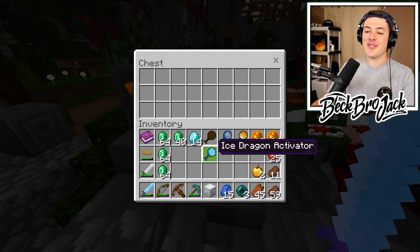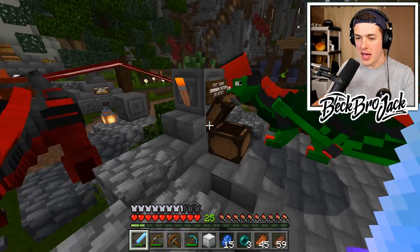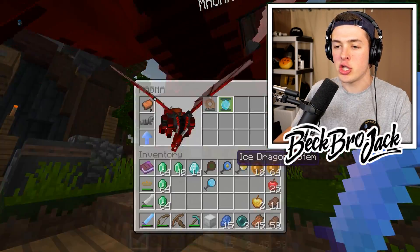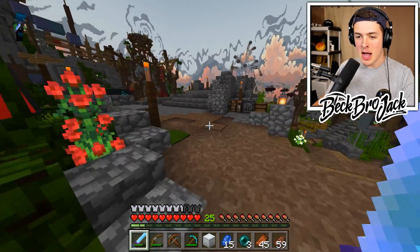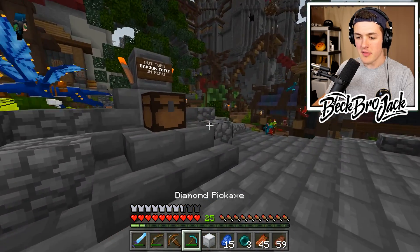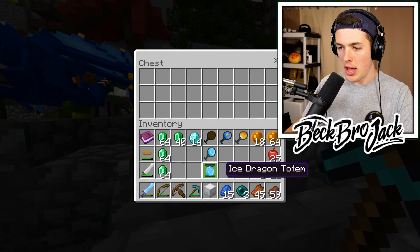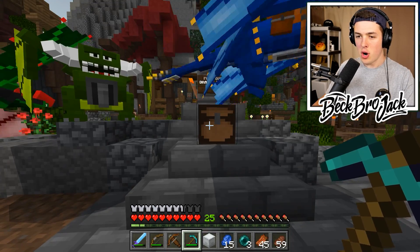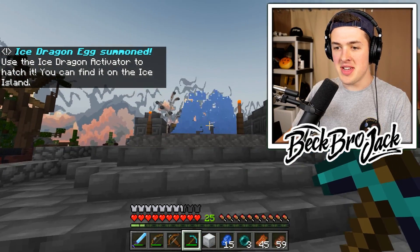Let's go ahead and put our dragon totem in here — I forgot, I gave it to Magma. Hello Magma, I need to go into your chest. Thank you. Boom, we have our shelves. The activator — let's plop it in there. Do I put totem? Yes, I put totem in the totem chest. That should hopefully dispense it behind me.